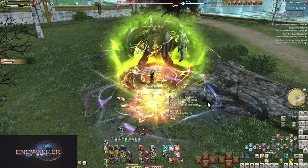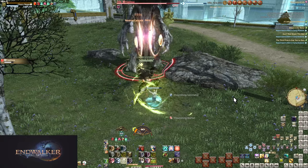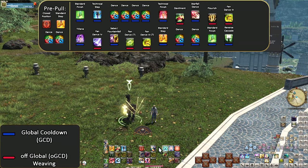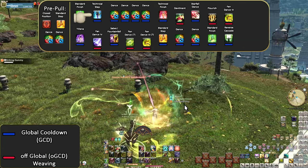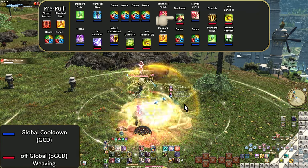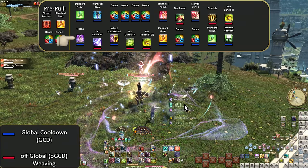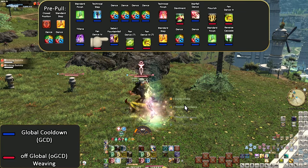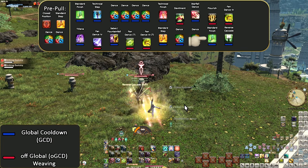These new skills are big hits we want to shove into the opener when all buffs are up — we even prepared room for them as we leveled. Pre-pull: Close Position, Standard Step, dance dance, Standard Finish, Technical Step, dance dance dance dance, Technical Finish, Devilment, Starfall Dance, Flourish, Fan Dance 3, Tilana, Fan Dance 4, Saber Dance if available otherwise Fountainfall, feather procs if available. Then Standard Step, dance dance, Standard Finish, Reverse Cascade.